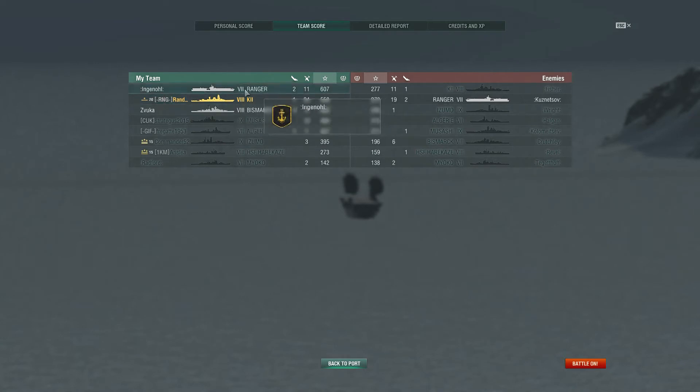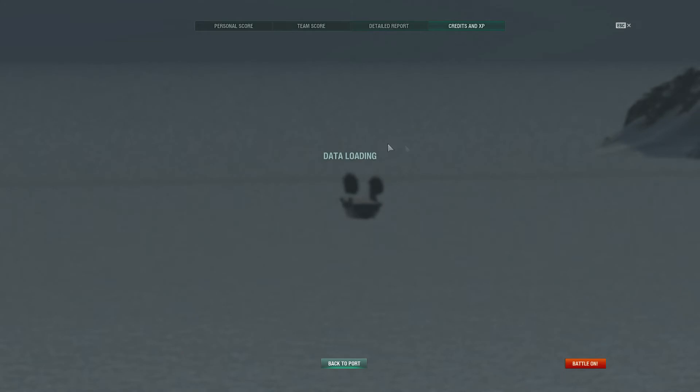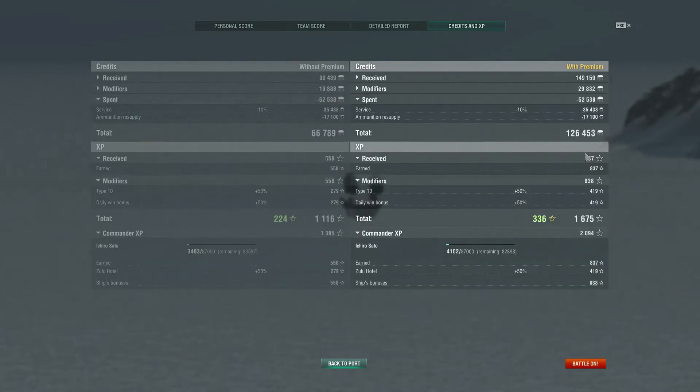Not bad — that Ranger, I know he was a bot, but he did quite well. Top spot for humans would be me. I'm not disappointed with that, actually quite impressed, especially with the AA. We took down 10 torpedo bombers, 9 dive bombers, and 5 fighters, and we only used armour piercing shells — no high explosive at all. Take home: 126,453 credits in the bank, which is lovely, and 2,094 captain XP. So that is the Kii.